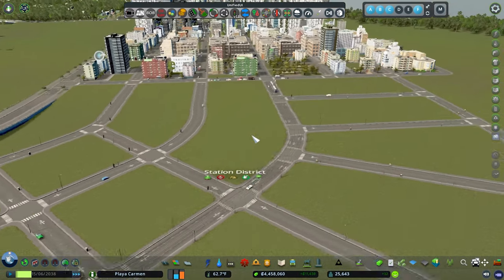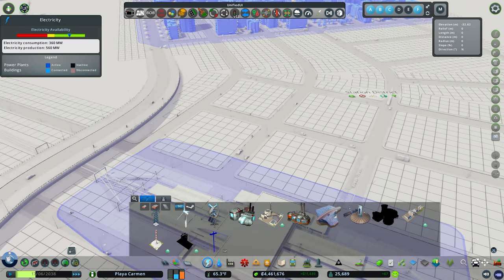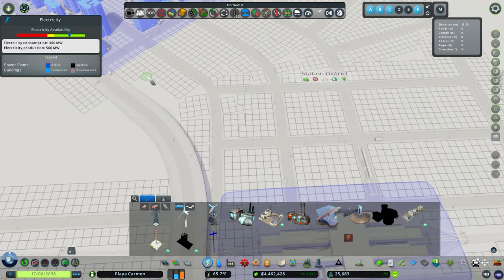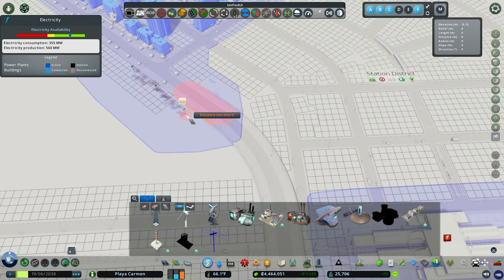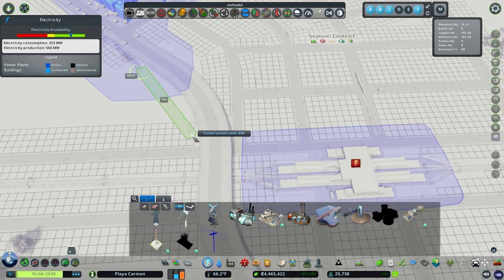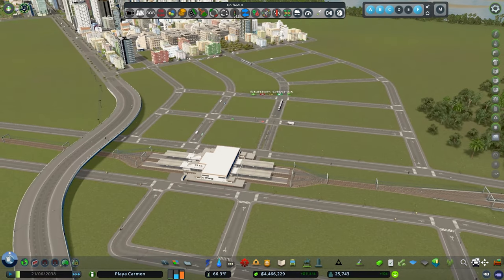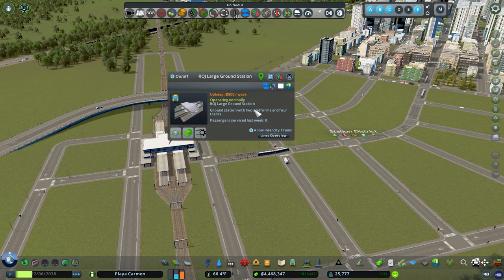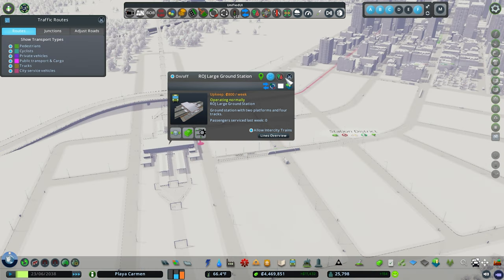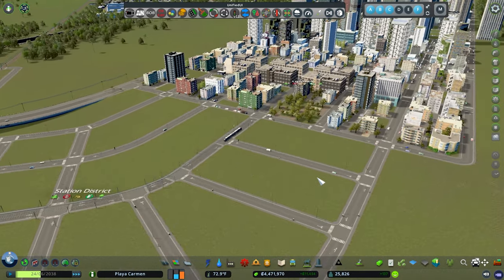I kind of want to see it working now, so let's get some power lines going. There we go — this bad boy will power on and we can see if any trains might be coming our way. We've got some service vehicles coming through, but we'll have to wait and see if the trains get going.